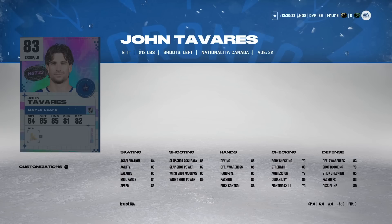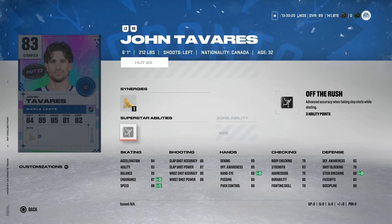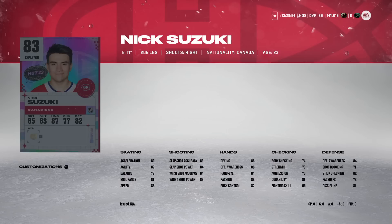John Tavares checks in at 83 overall and is still weak in the skating department, but with Buzzing he gets up to 86 speed. Off the Rush doesn't work consistently enough to be effective. Tavares's shot is pretty good and most other stats are decent, but body checking and skating are always very low. As a centerman you don't need a burner though — he's got 83 on the draw. Definitely a usable centerman, though I'd actually take the 82 Jonathan Toews over him.